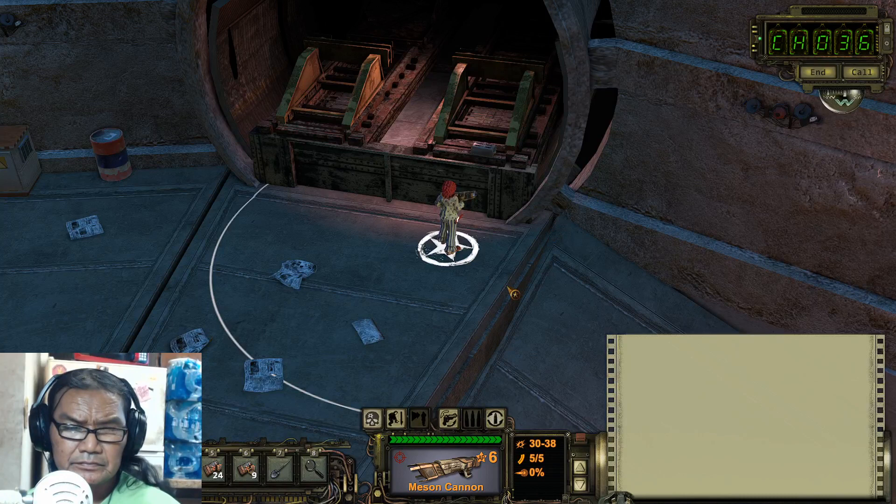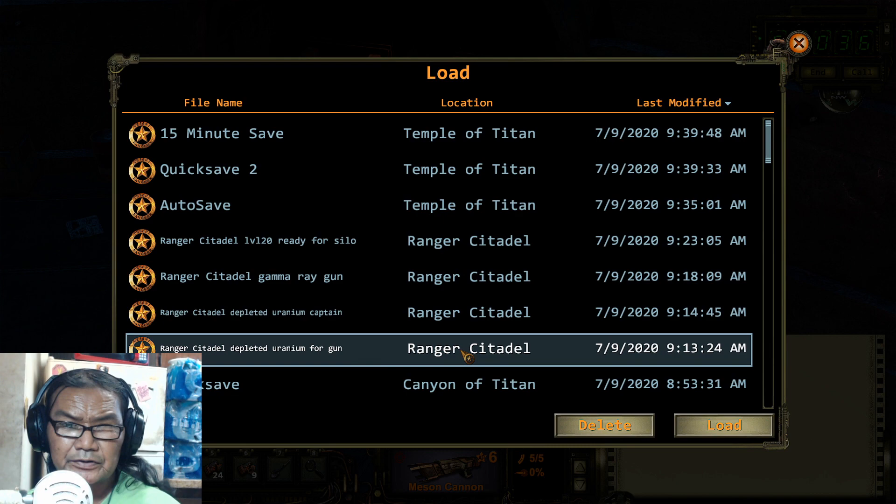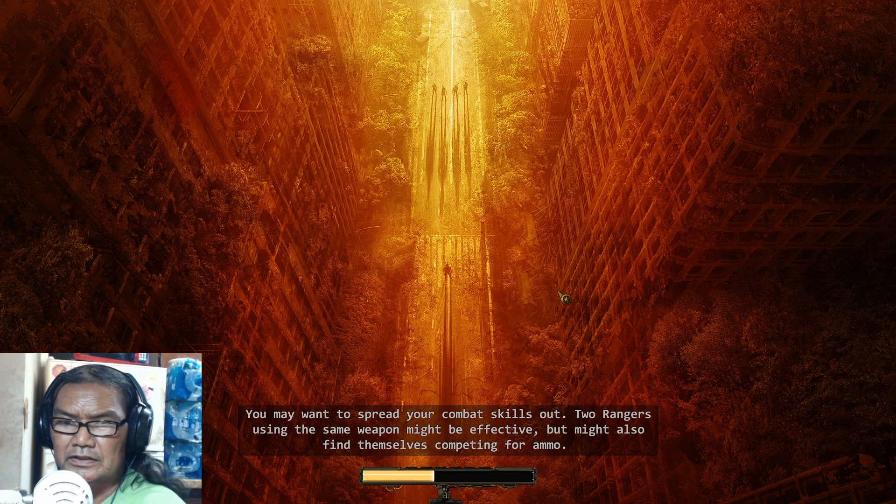Now we're gonna go back to the Citadel for the gun. We got uranium for the gun, so we head back to the Citadel. It's gonna take you a couple hours if you go that route, or you could just come back, get the gun, then come back and fight. I just fought him right there because I was already there.